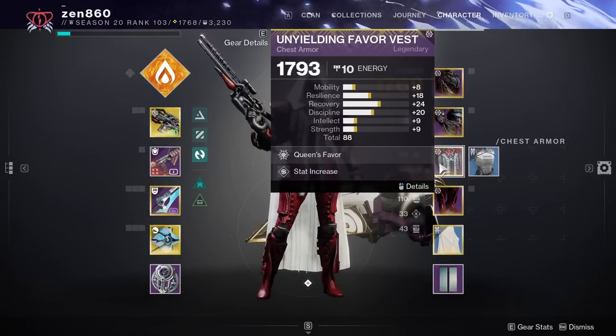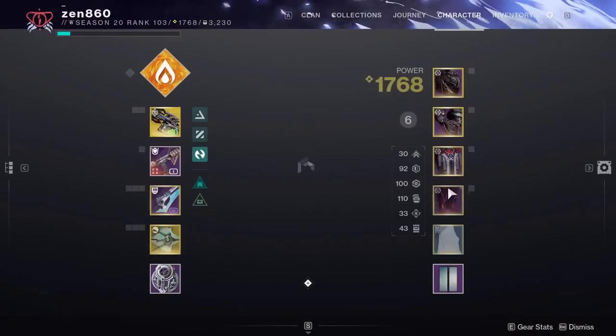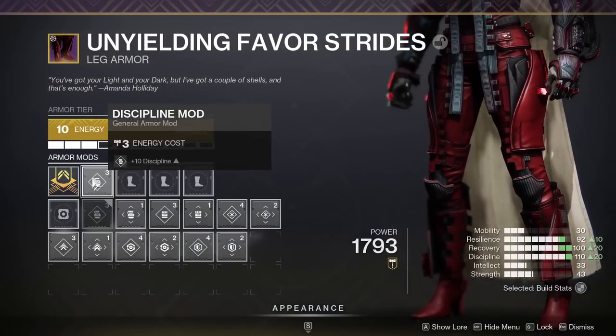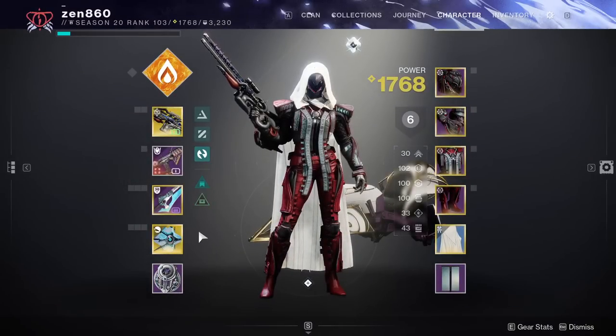And just like that, all we need to do is switch these over to resilience — and we already have triple 100s. This is the best farm in the game. It is so easy.